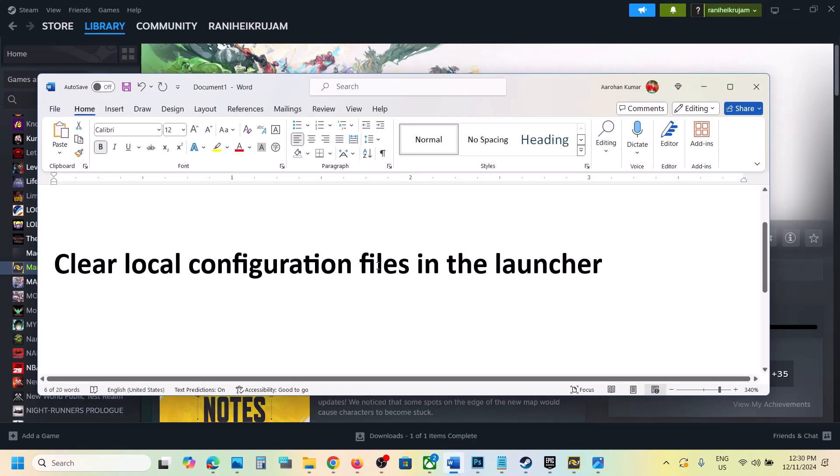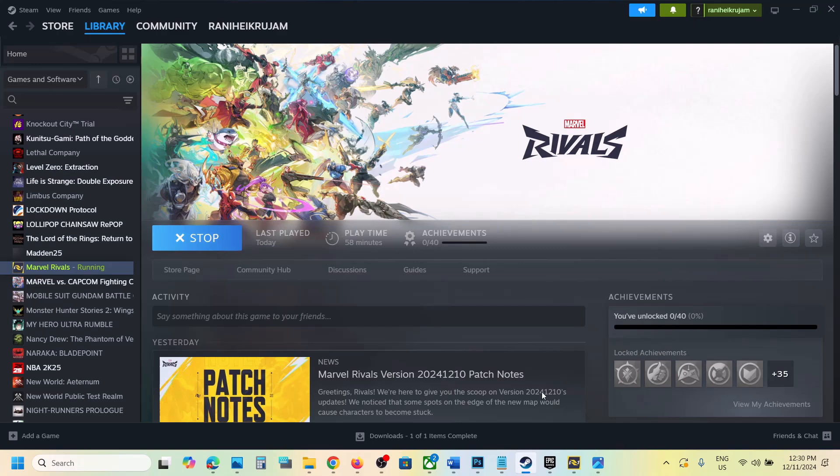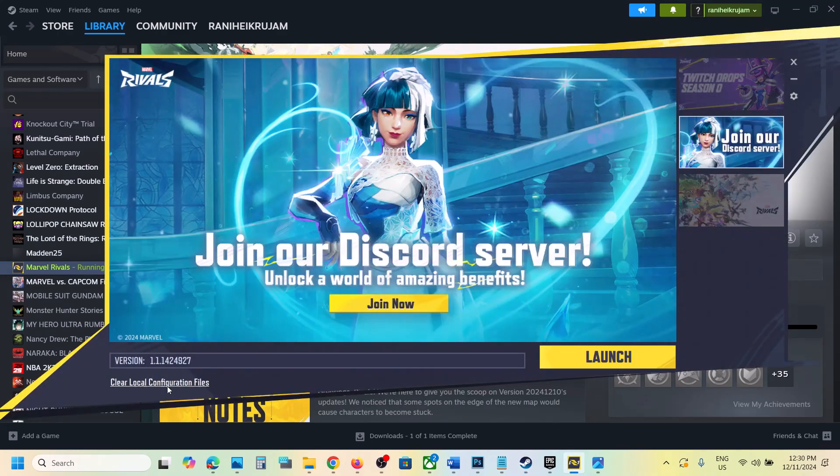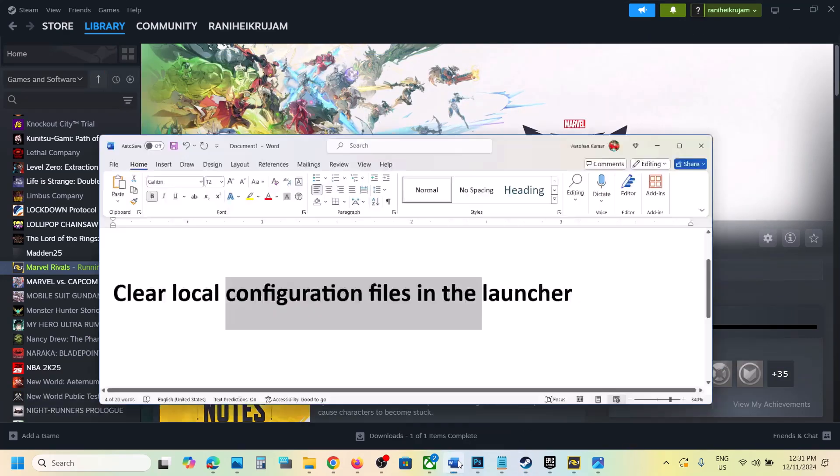Now the next step is to clear local configuration files in the Launcher. When you launch the game, it opens the Launcher and you can see the option to clear local configuration files. Click on it, then launch the game and check. This has also worked for many players.